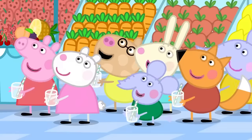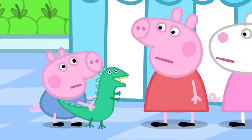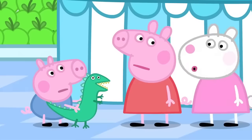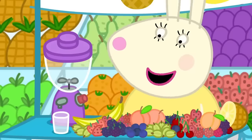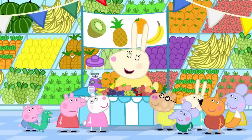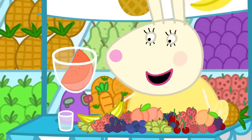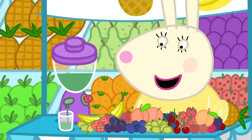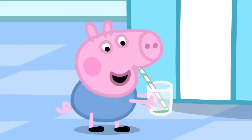Lovely. What do you want in your smoothie, George? Strawberry! A smoothie must have lots of fruit in it. How about strawberries and pineapple, George? No. Maybe George would like some dinosaur juice. Dinosaur juice? Oh yes. All dinosaurs like dinosaur juice. A bit of this, one of those, a few of these, oh some of that. One dinosaur juice, just for dinosaurs and their little friends. Dinosaur.